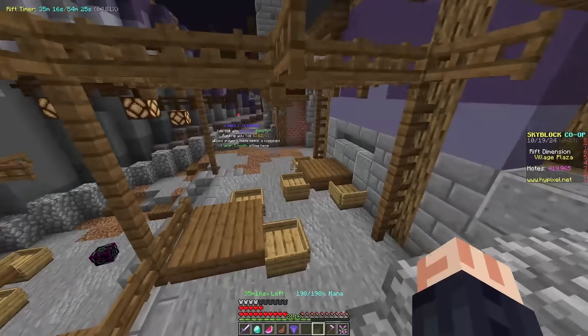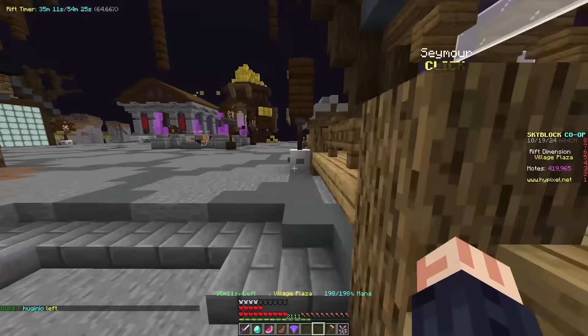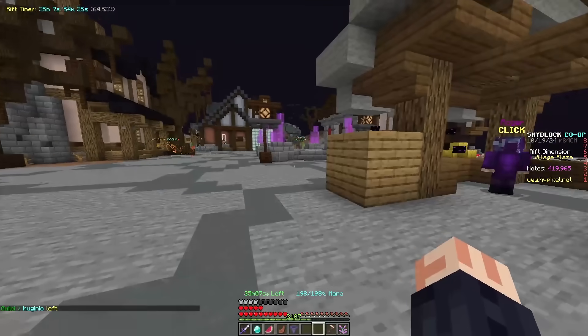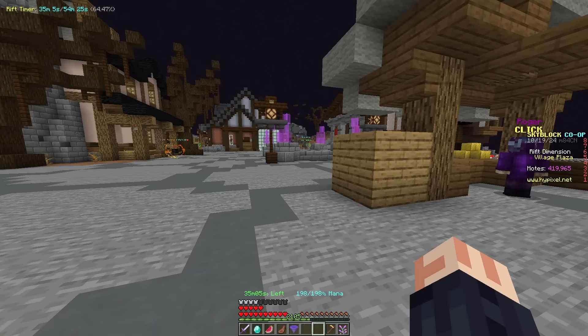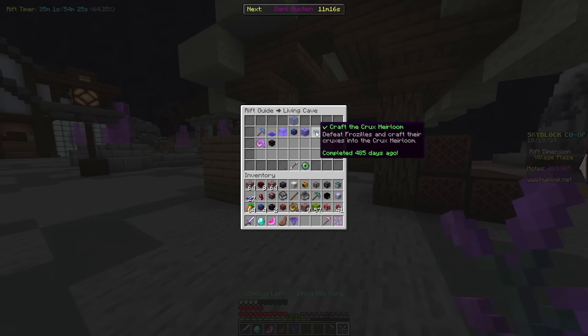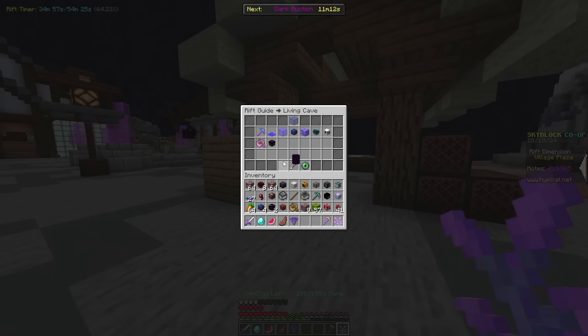Down below I'll have a few things linked - for example, a video for the enigma souls, and I might link a montezuma soul video there as well. But once again, just collect everything in the rift. There's a lot of guides out there and a lot of information in-game through your rift guide, where you can pretty much look at all of the souls and how to actually get them, and all the quests that you need to do as well.